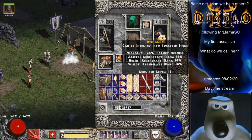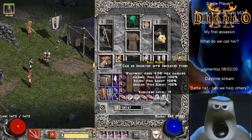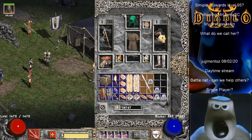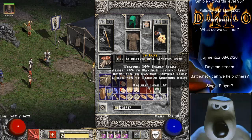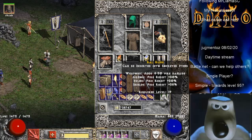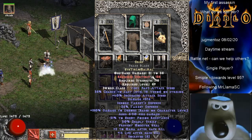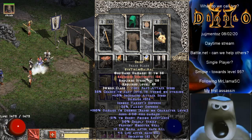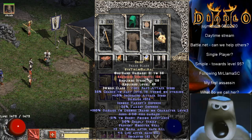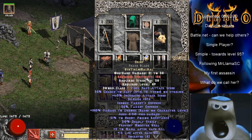Here we go then — S Tier Low Mal Ral. Just watch it on stream — there's a little bit of a delay with the stream, so don't announce it right away, let the stream catch up and we can see it happen. Not bad — oh, perfect attack speed! Perfect speed. Judge, that's a really nice roll.